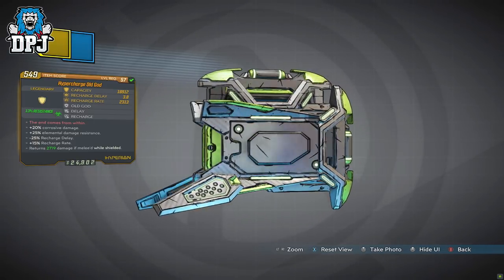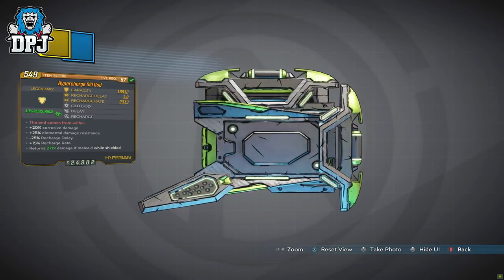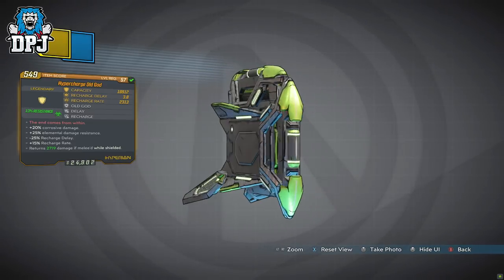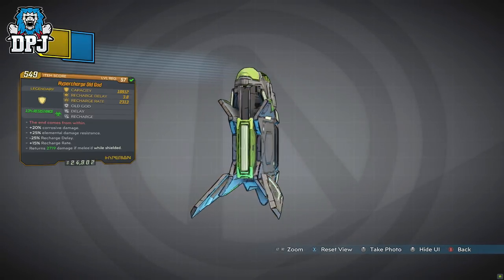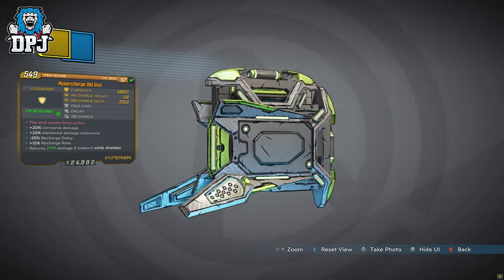What we have here with the Old God shield is something very special. And when you start getting anointed versions too, who knows what it will be capable of and the builds it will add to. The other two prefixes are obviously random, but there are prefixes out there that would make this shield even better.